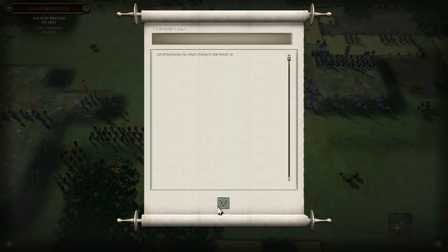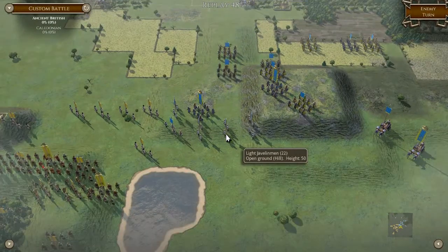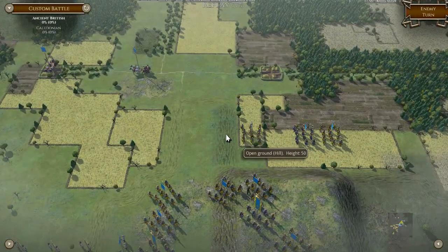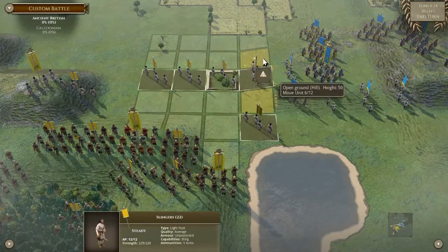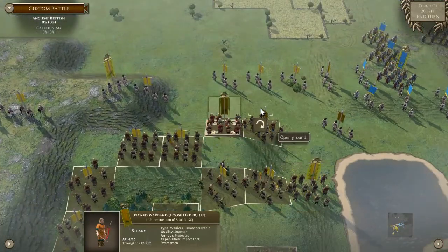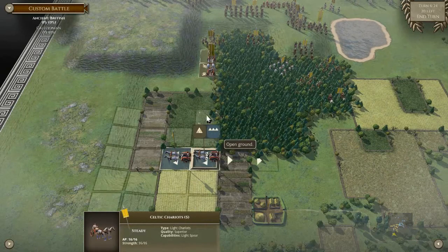Next turn. We're going to have a quite entertaining light fight here. Okay, let's fire away — we're on a hill. We'll end up here and turning here. I think we might be able to get these chariots through here, which is quite amusing.